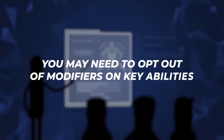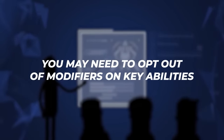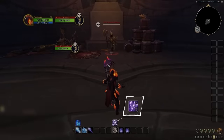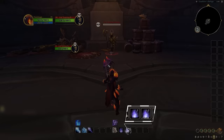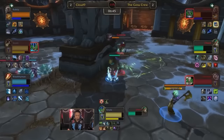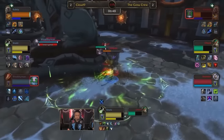It's for this reason that when considering keybinding sequences that work together, you may need to opt for having no modifiers on key abilities. In this case, it's best to leave D exclusively for blink, which will allow you to press D and F to blink CS your target, while also pressing shift D and shift F to blink counter spell your focus target. We recommend selecting your keybinds in front of a PvP training dummy so you can practice ability sequencing in real time before you need to test them in arena.